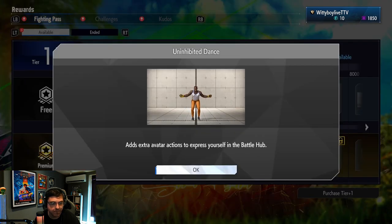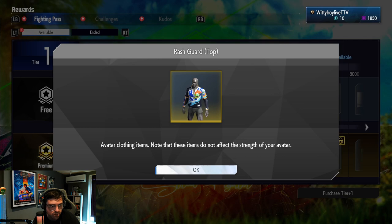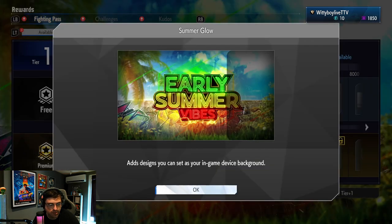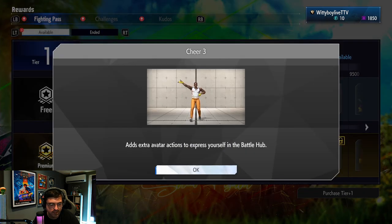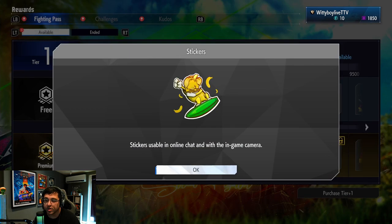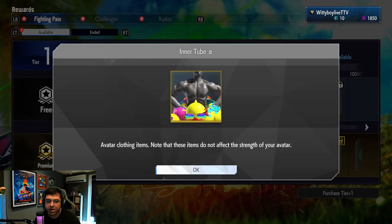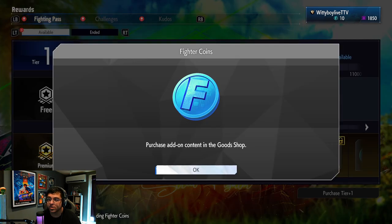We've got a Dance Avatar emote, a Palm Tree sticker, a Blanca Chan jacket which looks kind of dope, an Alluring Mermaid title, a Summer Vibes background, a Blanca Chan sticker, another Dance emote, T-Hawk Stage 1 music, a Surfing Banana sticker, matching shorts to the jacket which looks nice, a yellow version of the inflatable, a Summer Vibes title. And you can actually unlock fighter coins in the fighter pass, which is pretty cool.